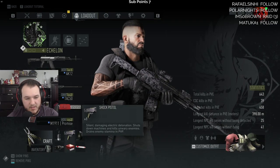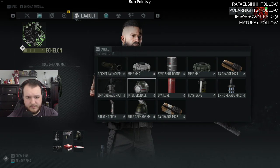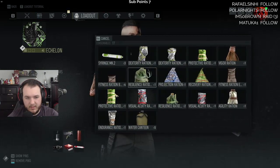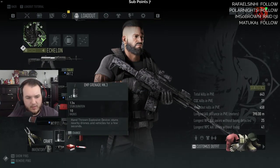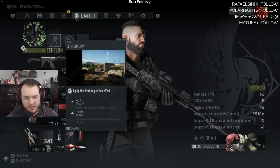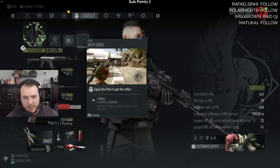Let's see what else we got here — bandages, got this shock pistol. I think I'm going to swap the grenade for the sync shot drone or intel grenade. I don't know why I equipped those. Let me look at my perks: 80% harder to be detected and easier to vanish, up close and personal, and six sense automatic marking — marks all enemies in range, cannot be used in Ghost War.